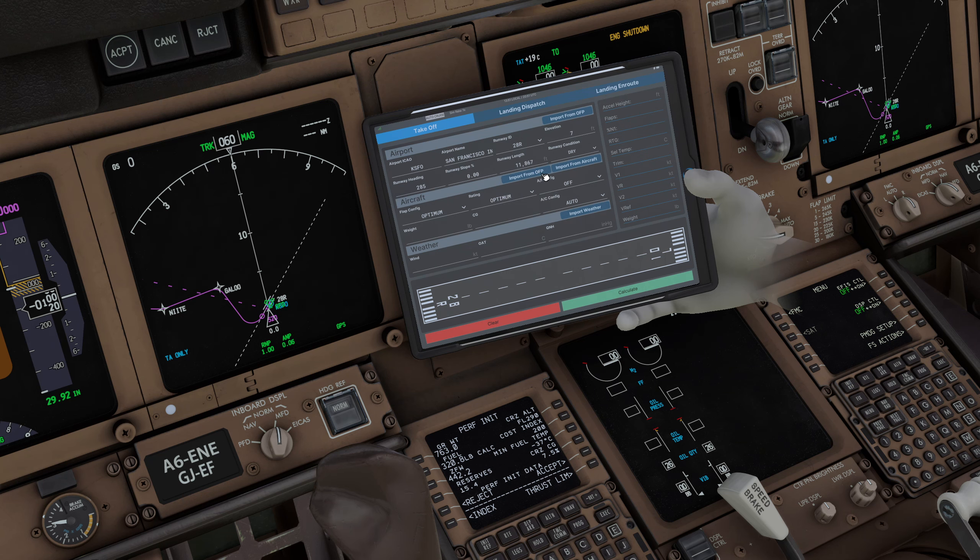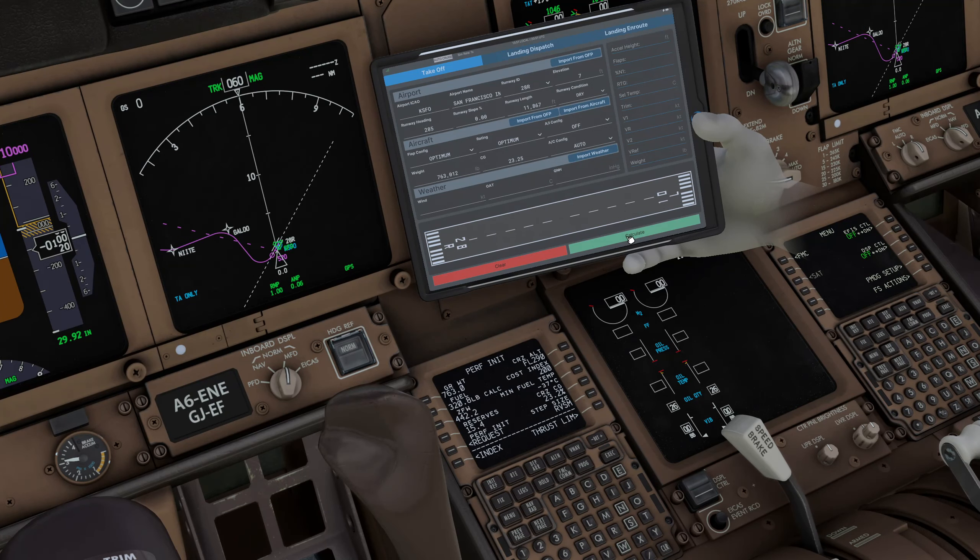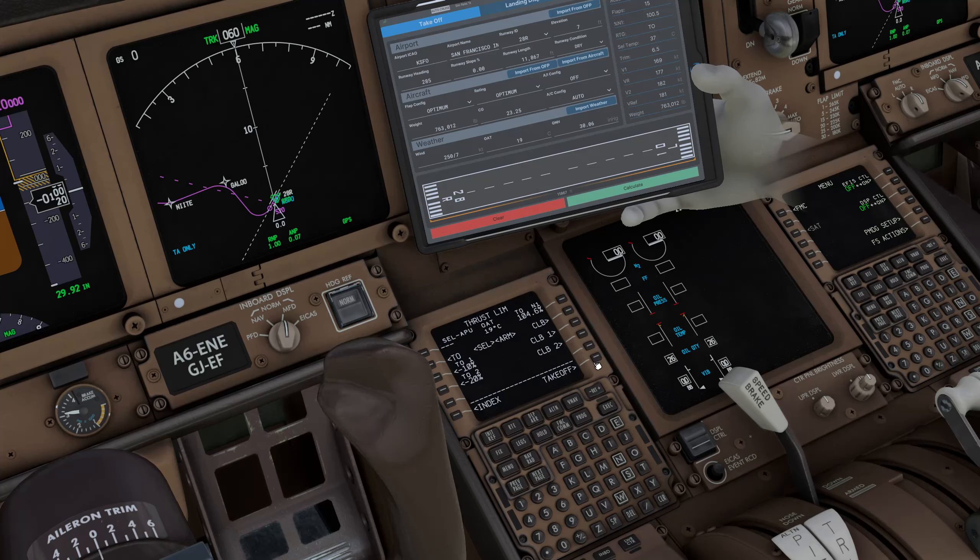Let's go to the takeoff performance calculations. We're taking off from 28 Right. Import from aircraft — CG is 23.25, so let's accept that and put 23.25 in there. Flaps 15 is what we'll go with, selected temperature is 37. Click on CG and it auto-populates, giving you your trim value. V1 is 169, VR is 177, V2 is 182 — all matching and correct. We are done with FMC prep.